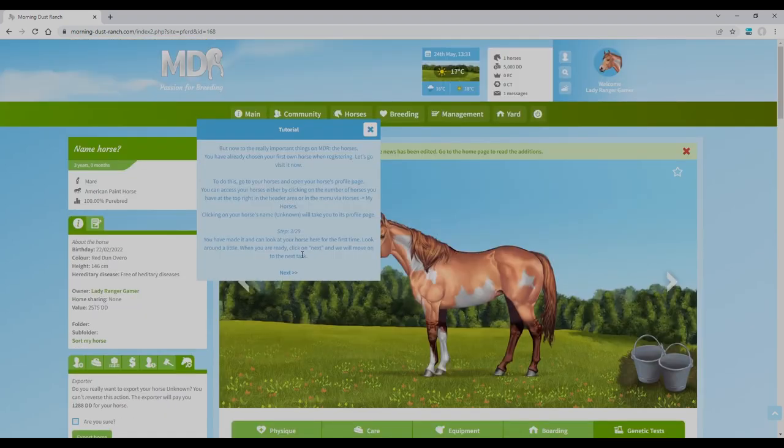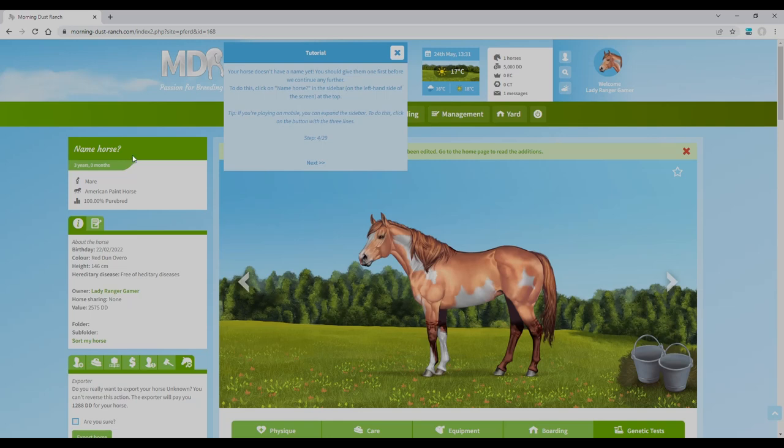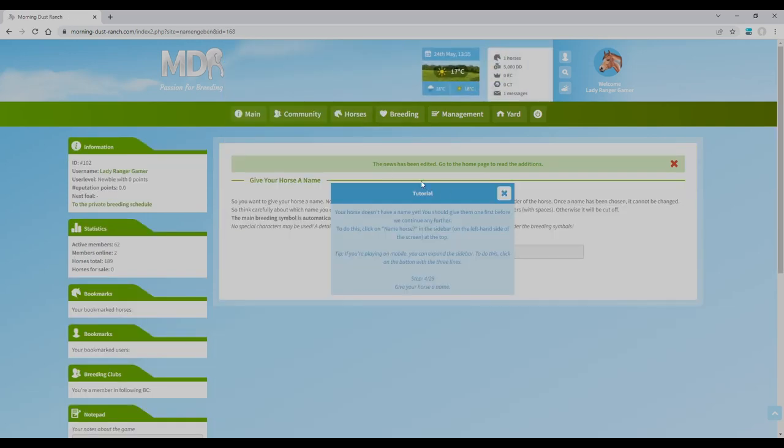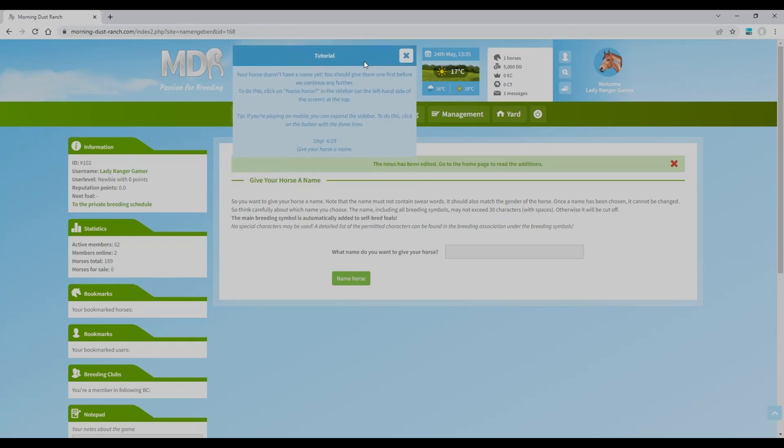My horse doesn't have a name yet! I need to click on 'name horse' in the sidebar. I don't know what to name her. I want something cool but not too generic — which, knowing me, I'll probably go generic anyway.